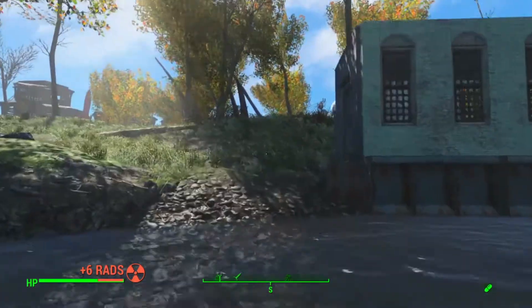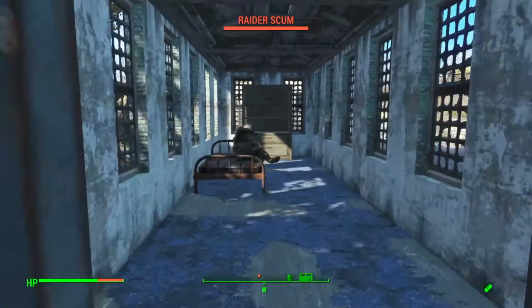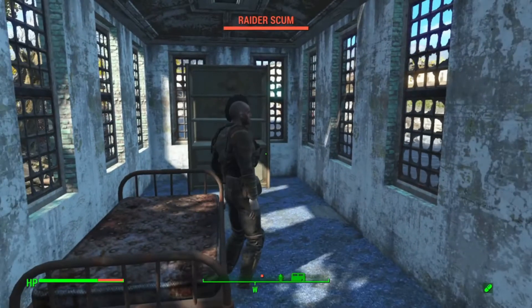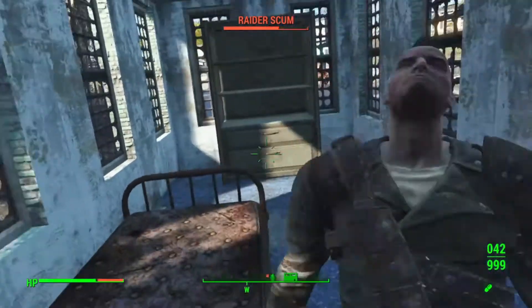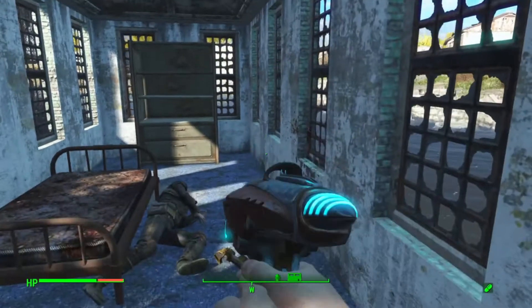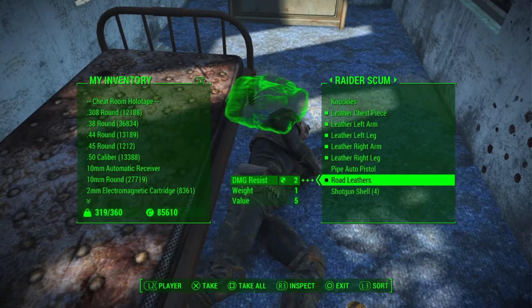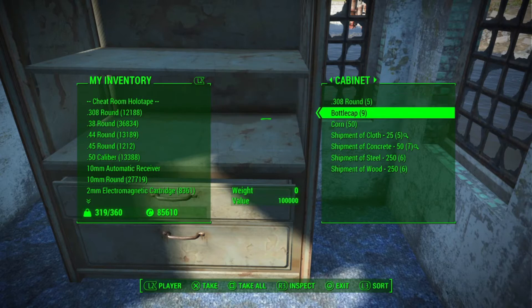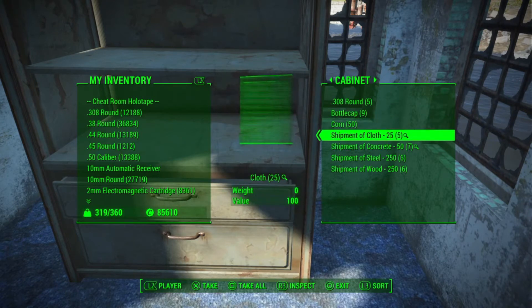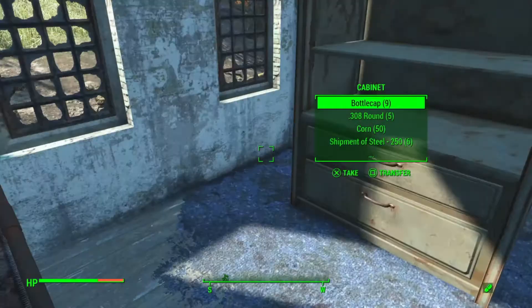I think — oh, it's a raider gang base! Can we talk to him? No. After the execution, let's see what he has on him: some ammo, some caps, a few other things, some clothes and armor. Inside we got ammo, caps, 50 corn, and some materials — wood, steel, concrete, all that stuff. That's good to have.